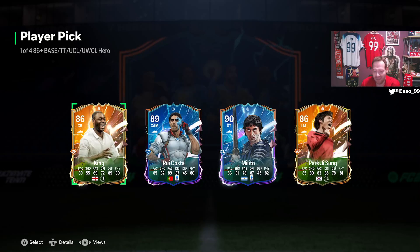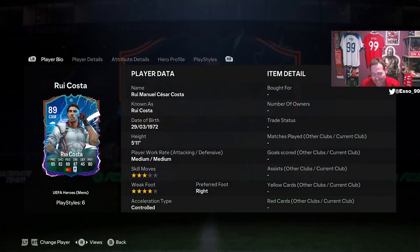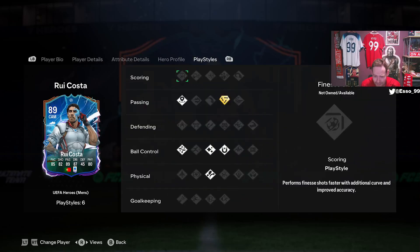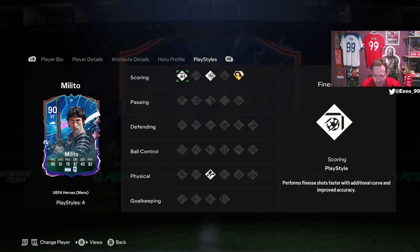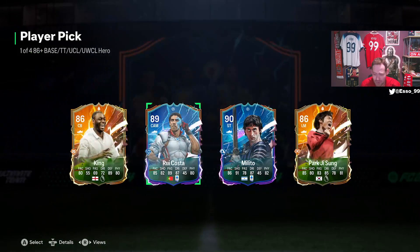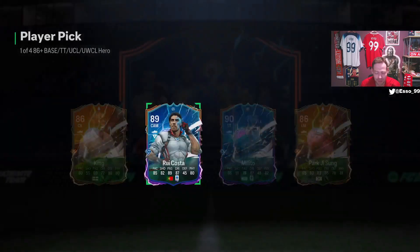The options aren't exactly the best. Rui Costa is a club legend — we're not going to take Park or Ledley King. Melito has higher rating but doesn't have a lot going for him outside of shooting. Rui Costa has Tiki-Taka Plus and better overall usability, so we're going to take Rui Costa.